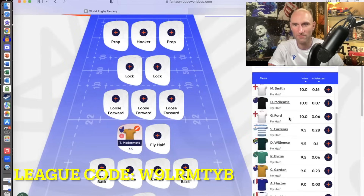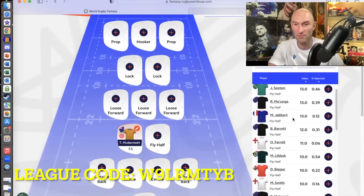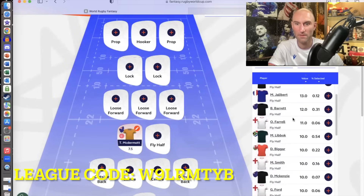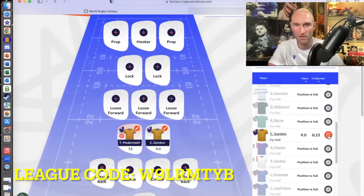Let's have a look at Fly Half. Who's top dog? Finn Russell — goodness me, he'll be a great pick at some point, but at 13 points, pretty hefty. Sexton, Mwanga, Jalabert there at 13. Even though Intermac is injured, they still rate him as one of the top dogs. Then Beauden Barrett. Farrell's down at 11 even though he's not going to play for a while. I'm actually going to pair Tate McDermott up with Carter Gordon, saying those two are going to have an absolute field day. Carter Gordon's going to miss no kicks — which hasn't happened so far, but you never know.